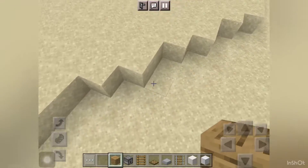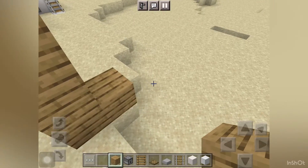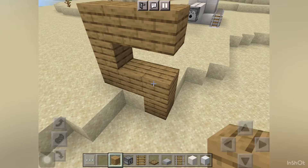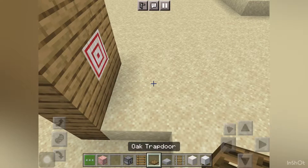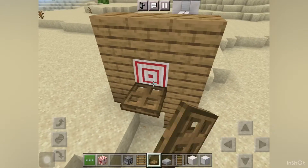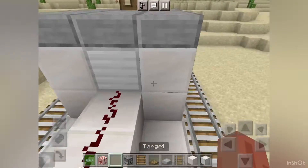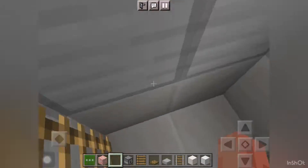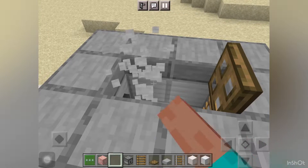We need some wooden planks and a target to fire the tank. Let's fire some fire charges — fire in the hole!